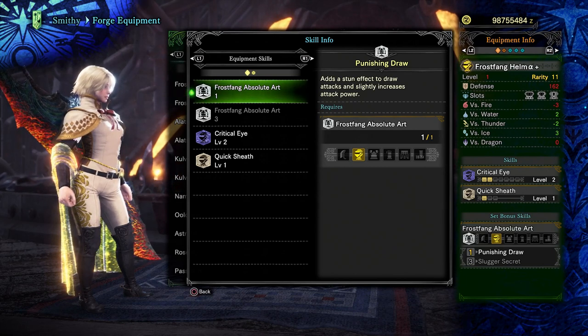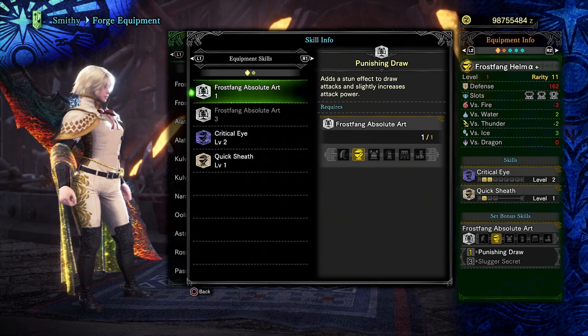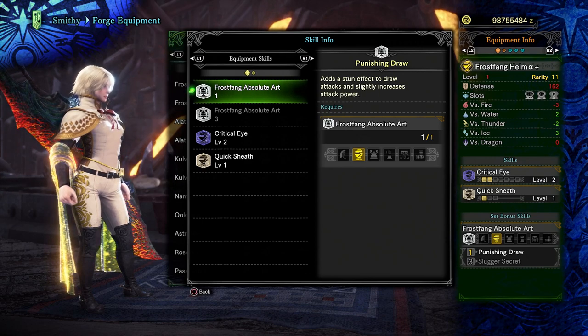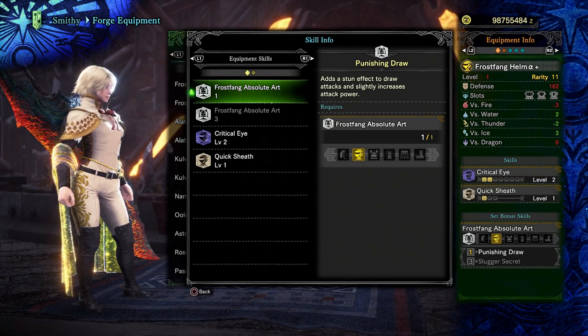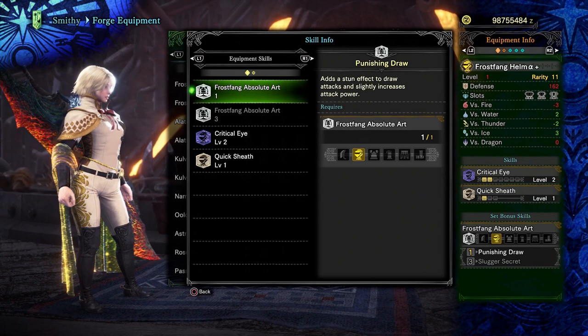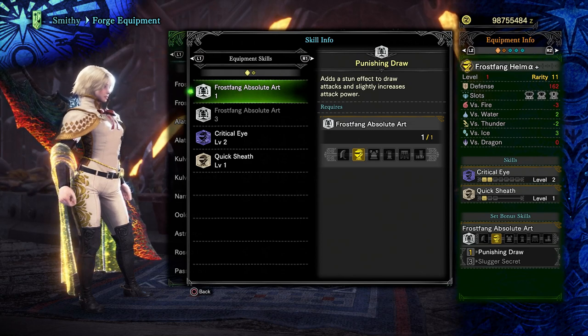The stun effect varies from weapon to weapon. For Greatsword it's 30, and for some weapons it's less than that. Generally, the Frostfang set will not be worth using unless you can actually get a KO from it. Your ability to do this will depend on your player skill, because KO is a status and so it depreciates over time — you have to hit the head fairly frequently to keep it up. It will also depend on the monster you're fighting and whether you're running points of slugger. If you're not going to get any KOs, you're not getting any benefit aside from the five true raw on unsheathing attacks, and you'd probably get more from just running more points of attack.